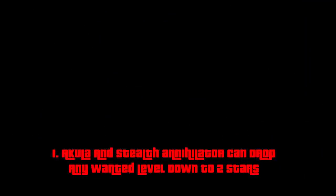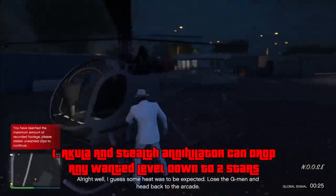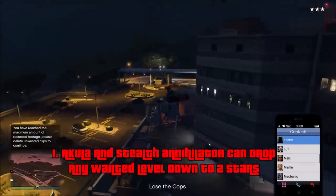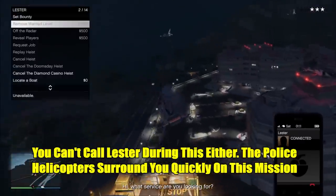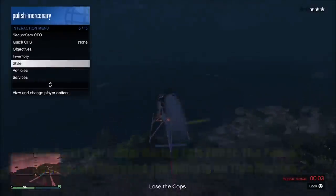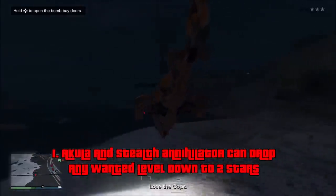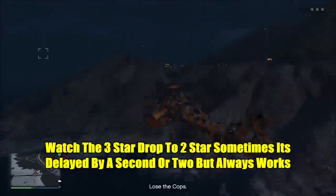The Stealth Annihilator does the exact same thing — activate stealth mode and it drops to two stars. Once you're at two stars, no more police helicopters will spawn, since police helicopters only spawn at three stars. That means you can gain altitude, and when you're really high up the cops below you will not see you, letting you lose them quickly — or just fly over the ocean to lose them fast. This is super useful for missions like retrieving Lester's hacking equipment from the NOOSE headquarters, where you always end up with a wanted level in a hard-to-escape area. Just have the Akula waiting for you outside, get in, drop to two stars, and fly right back to your arcade. A lot of people know the Akula takes you off the radar, but don't know it also drops your wanted level very quickly.